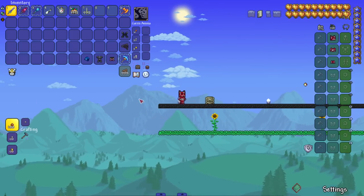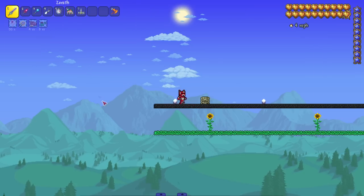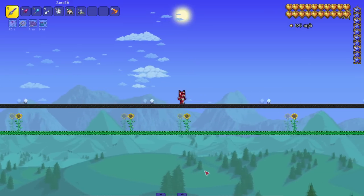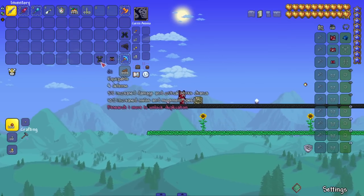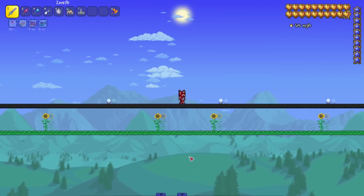Now we've got some armors. Let's start with the cobalt helmet, which gives us a 10% movement speed buff — and I've got to hurry before my cake buff runs out. We were at 111 and now 116-117. Quickly, let's put on the gi, which gives us another 10%, and we could go higher — 122, solid.